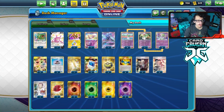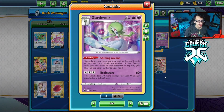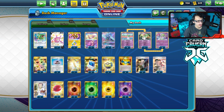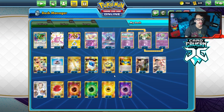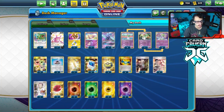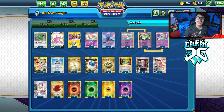We have Energy Recycler so after we attack with Rayquaza we can recycle back all the energies. With a lot of energy in the deck we'll find a lot of energy off our ability in the late game. We have Evolution Incense, Capacious Bucket, Quick Ball, Rod, four Rare Candy. We got two Boss, three Bruno, three Research. Once you set up a few Gardevoirs you have draw. We also have two Air Balloons as a great pivot card.